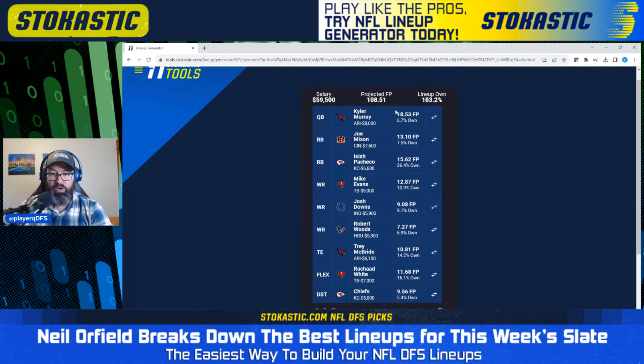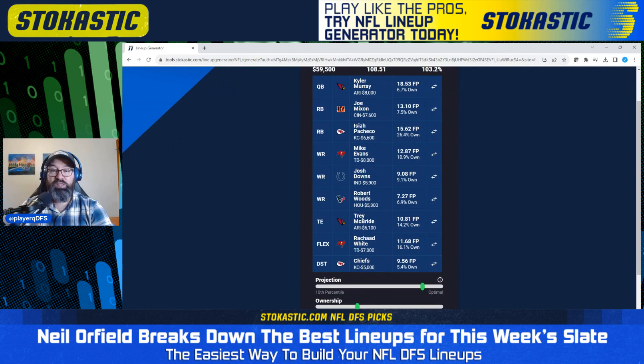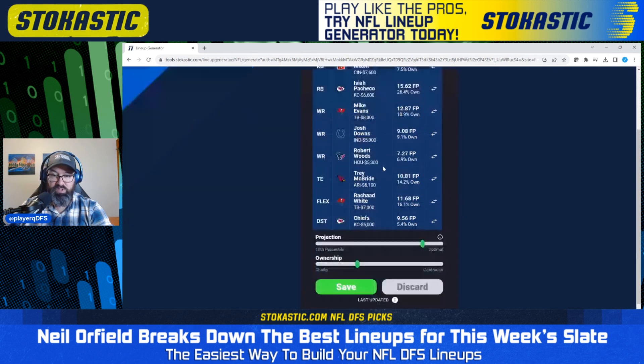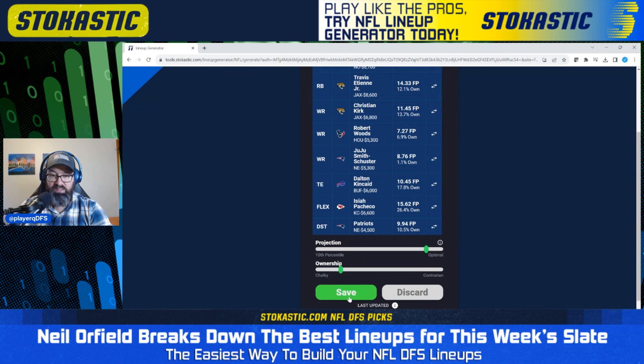Fourth lineup has Kyler Murray paired with Trey McBride — just a single stack with no Rams bring-backs. We've got Joe Mixon and Isaiah Pacheco as the running backs. Mike Evans, Josh Downs, and Robert Woods are the wide receivers. Rashad White is currently questionable, so we've got to keep our eye on that — maybe 50-50 that he actually plays. And then we have the Chiefs defense in this one. Kind of middling in terms of chalkiness, but projects pretty well and not a ton of ownership.